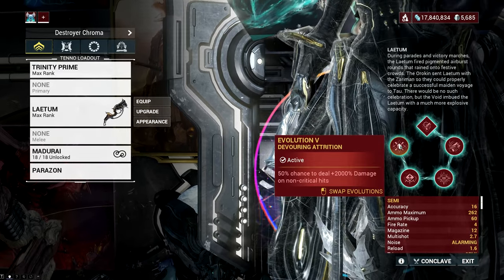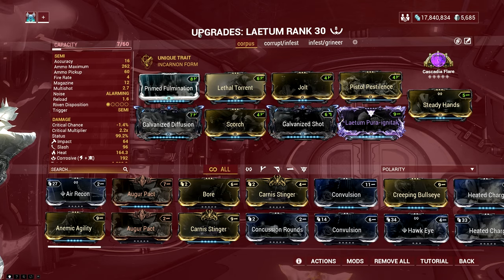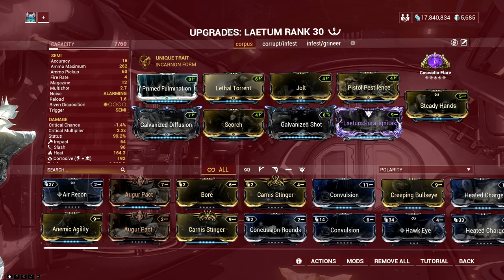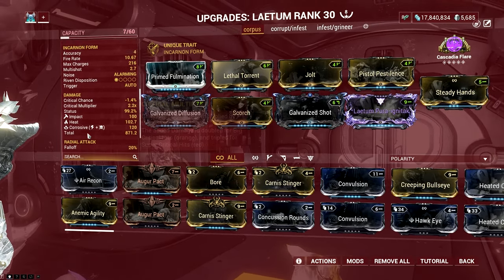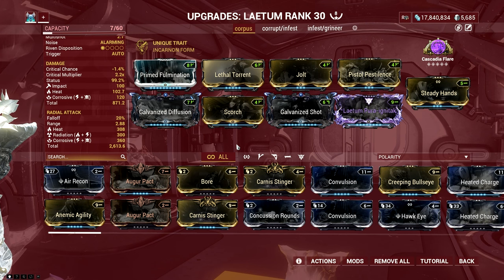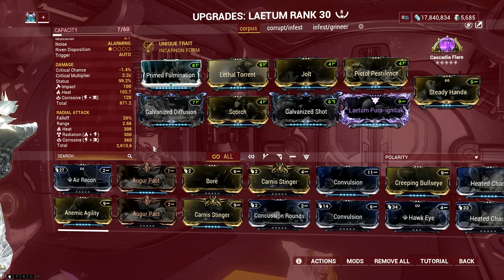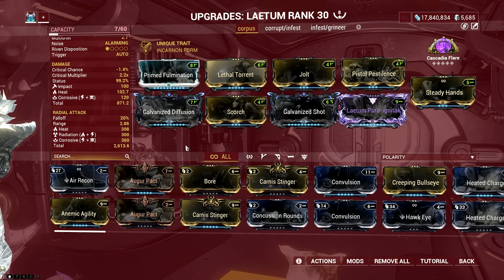Even if the progenitor hit didn't proc Attrition, the Zata's Whisper hit still maintains its chance to activate. This provides a better overall damage buff than Roar or Eclipse, especially if your power strength is on the lower end. You will end up dealing more damage per hit with this combination and can melt enemies like butter — including enemies with damage attenuation such as the Archons and the Effervite Fragmented boss in the Whispers in the Walls update.